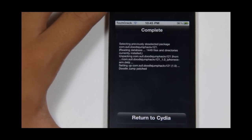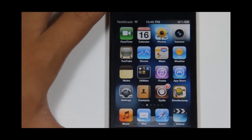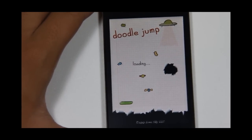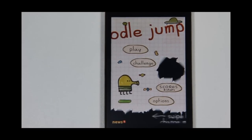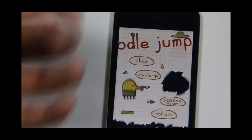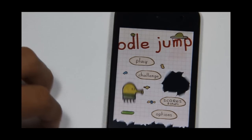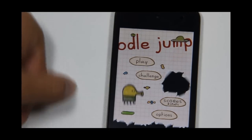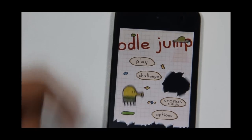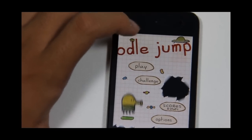Alright, I have Doodle Jump here, I'll just tap on it and it's loading. You might notice that the graphics are kind of magnified — I think it's because of the hack, but nothing is wrong with your iDevice or the app. The game actually works, so I'm going to demonstrate it.